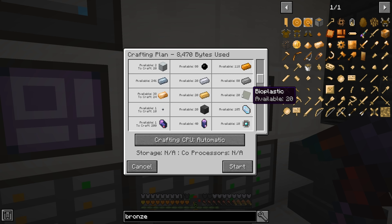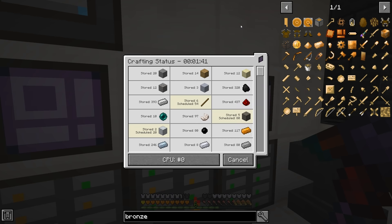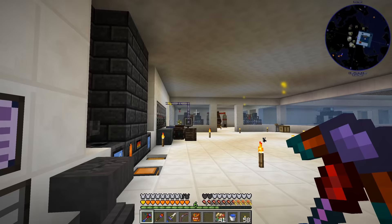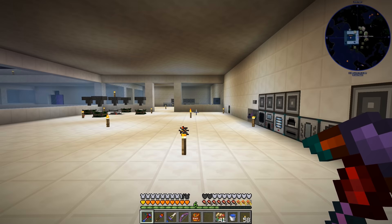Everything looks happy. Bioplastic is two sugar cane put through the manufacturer — we don't have that set up as automatic, but this is about the only time we use it so we won't automate it for now. Let's turn that on and chew through more auto-crafting. I still need to make the machine controller and the rest of the parts, so I'll keep crafting and be right back.